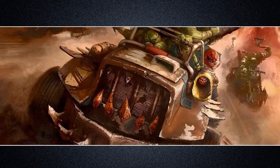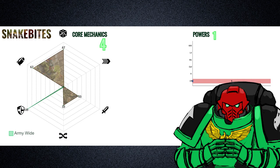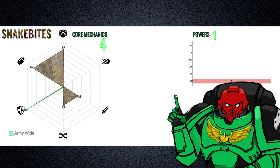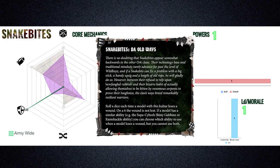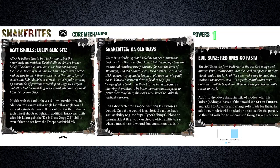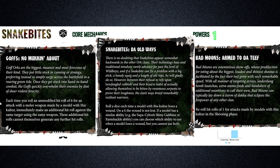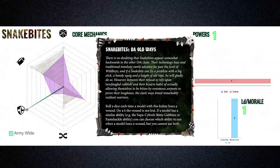Moving on to the most primal of the Orc clans, the Snakebites. While it isn't my intention to turn this into a faction critique, I would be remiss not to address the squiggoth in the room. Despite strong scoring in defense compared to clans covered, Snakebites are not the defensive Orc sub-faction. I would argue the first perk of the Deathskulls culture offers a superior defensive mechanic. The Snakebites clan culture, Da Old Ways, gives the single perk of a 6-up feel no pain to ignore wounds — compared to the Deathskulls and Evil Sons clan cultures which offer multiple far more impactful perks, Da Old Ways comes off rather underwhelming.